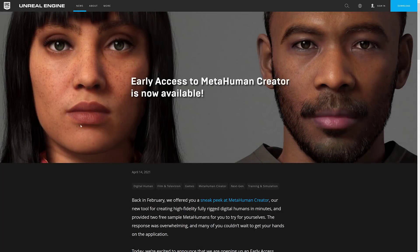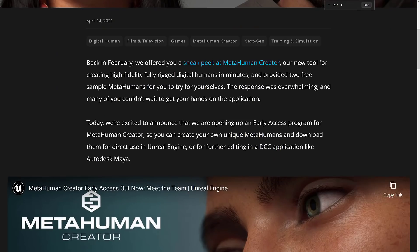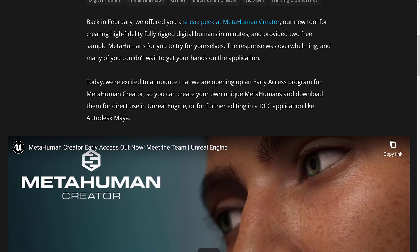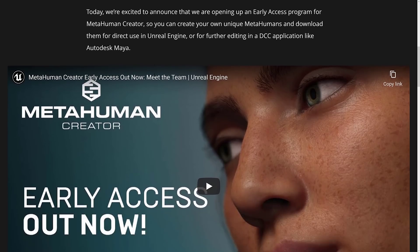Here we are over at the Epic Games or Unreal Engine blog. Back in February, they offered a sneak peek at MetaHuman Creator — their new tool for creating high-fidelity, fully rigged digital humans in minutes, providing two free sample MetaHumans to try. They're now excited to announce an early access program for MetaHuman Creator so you can create your own unique MetaHumans and download them for use in Unreal Engine or for further editing in DCC applications such as Autodesk Maya — also Blender, by the way.